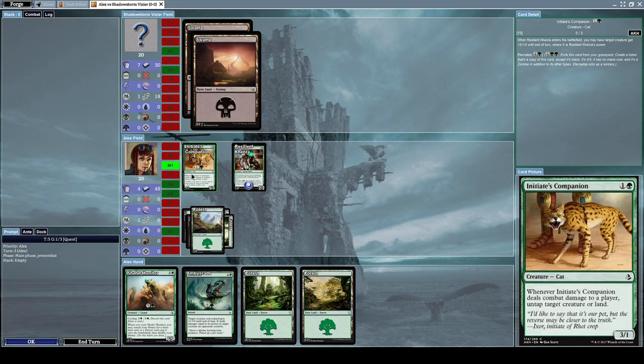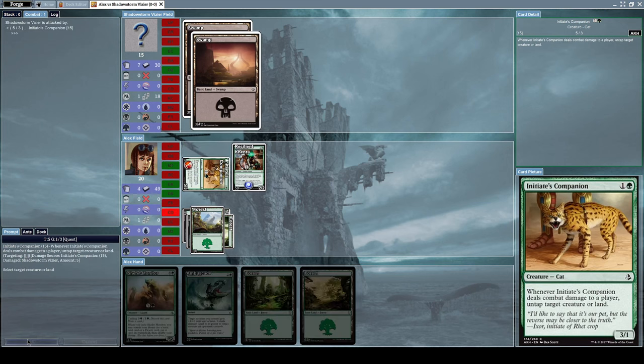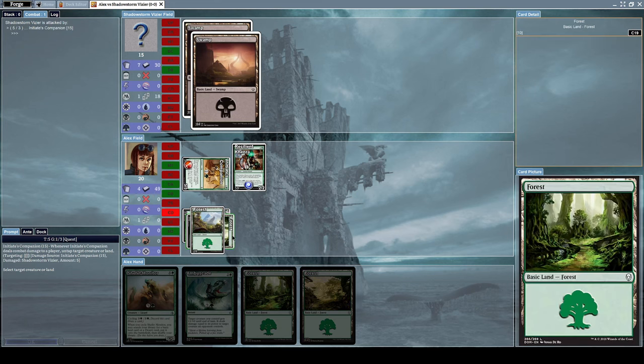Initiative's Companion grew from three slash one to five slash three, and now we can just alpha strike with it. Initiative's Companion does five damage to the opponent, and because it did damage to a player, I may untap a target creature or land. Let's untap a forest land.